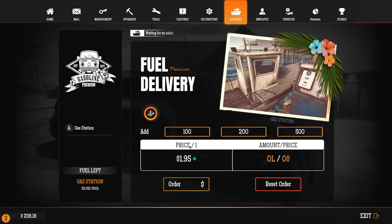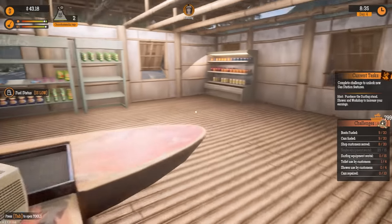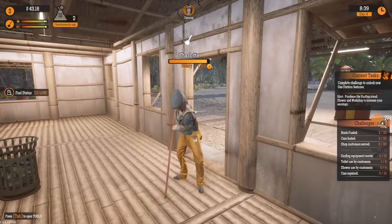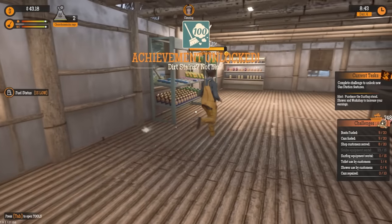We'll go to delivery. I need to upgrade my warehouse so I can hold more fuel. I haven't been able to order a ton since I don't have much money. Let's get it back up to 200. Connor, your salary - what does the negative mean? I don't know. Just do your thing.